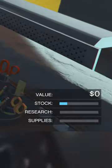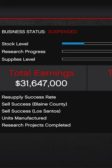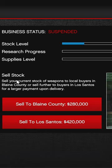After a while, your bunker will have made stock. You can sell the $75,000 worth of supplies for $420,000. This method will be very solo friendly.